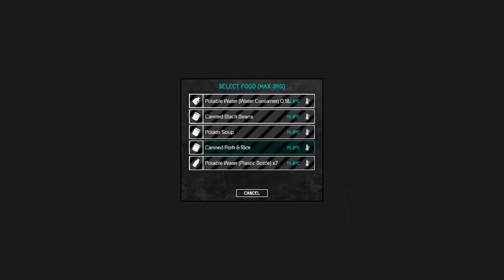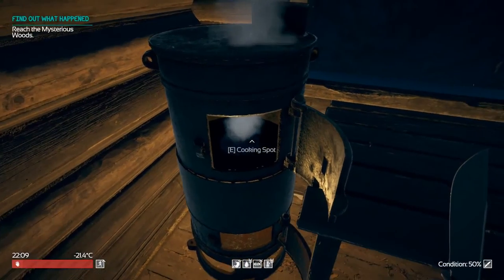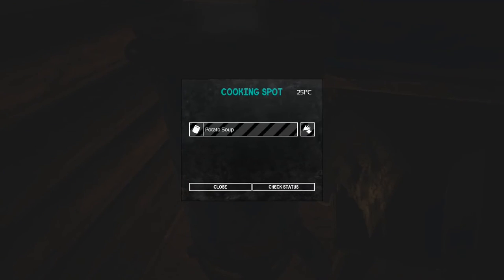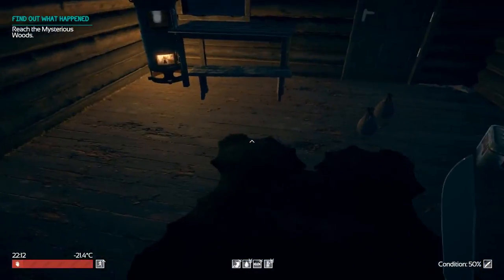Let's see if I can put some of my food on here. Cold food — here we go. Black beans, potato soup, canned pork and rice — that's definitely going to bring our food up a little bit. I think the potato soup would be good. We'll go ahead and cook that. Hopefully we can just leave that in our inventory and it'll be cooked. Okay, see it's cooking right there. I don't know how long it takes. Let's check the status on it. Not warm enough — okay, so it takes a little bit. Doesn't really say how long it's going to take, so we'll just kind of hang out here.